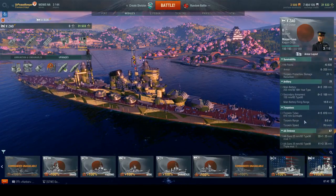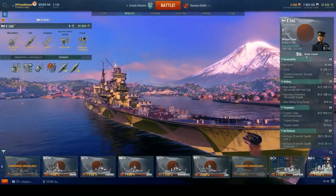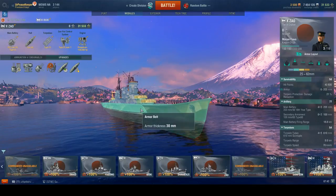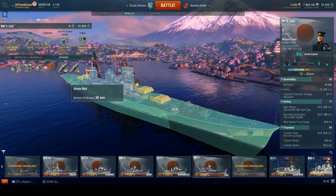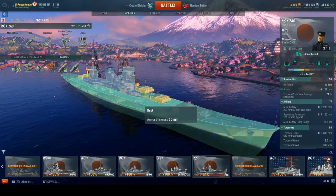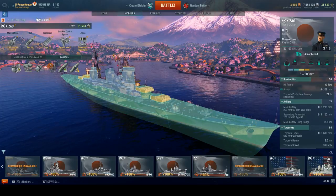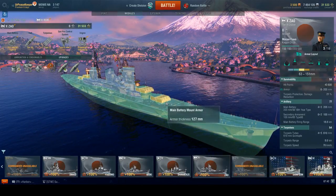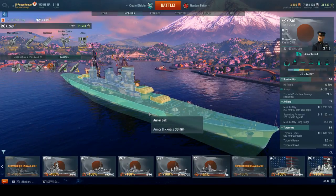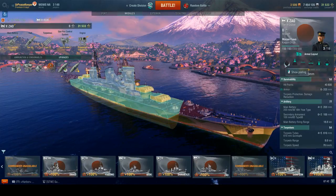Let's talk about some stats. In terms of hit points: 40,800. She has up to 203 millimeters of armor. The armor layout is 25mm hull plating for the bow and stern, but 30mm over the middle, with 30mm decks over that same portion. That 30mm will definitely bounce 16-inch shells, so if you can get the right angle and bait ships into shooting at that belt, that can help you avoid taking a lot of damage.